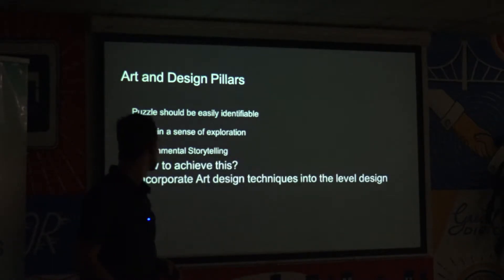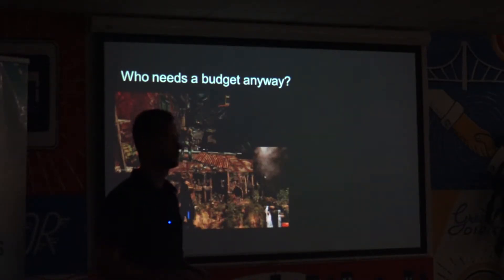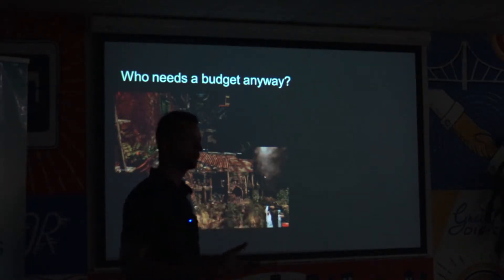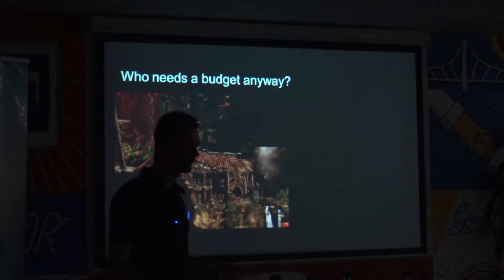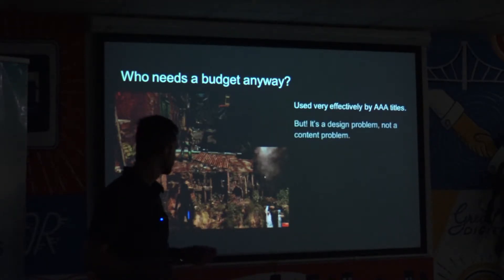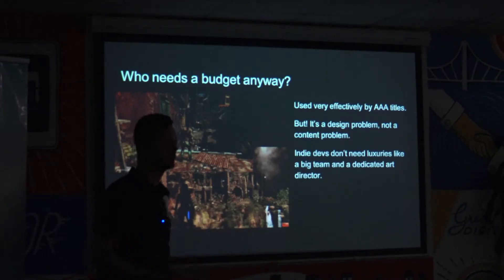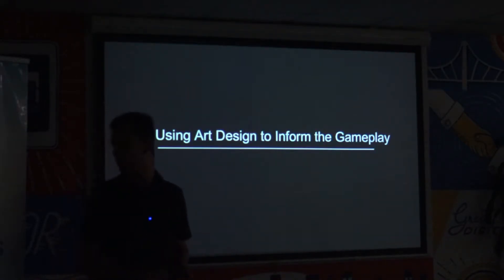How to incorporate art design techniques into level design in order to achieve these goals. Big AAA games do this really well — you just need to look at the Naughty Dog games or the new Tomb Raider. They leverage their art design exceptionally well to direct the player through the environment and convey the necessary information without intrusive HUD elements or obvious signposting. The thing to know is it's not a content problem, it's a design problem. It's not about having a massive art team or budget — it's simply about knowing how to use these techniques.